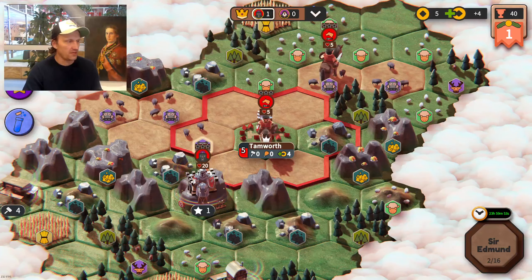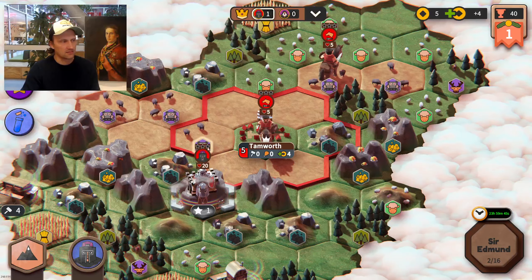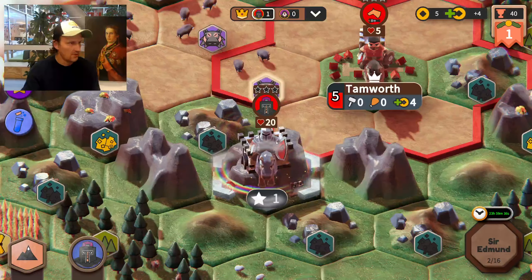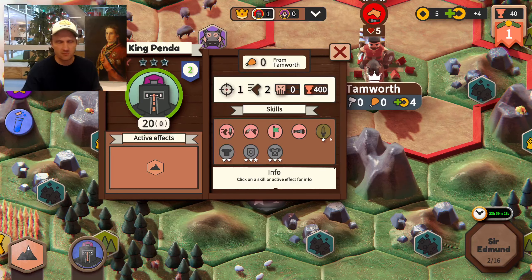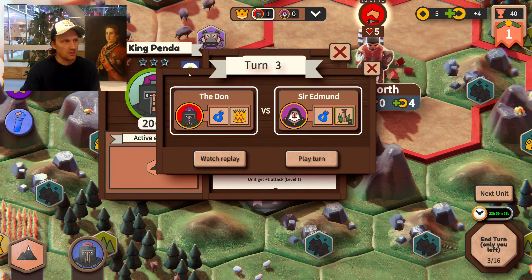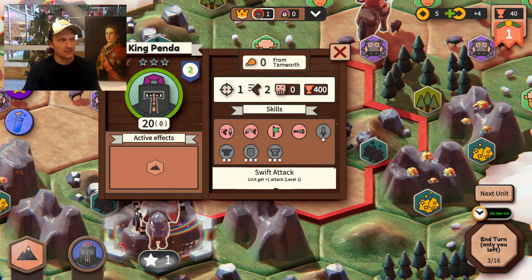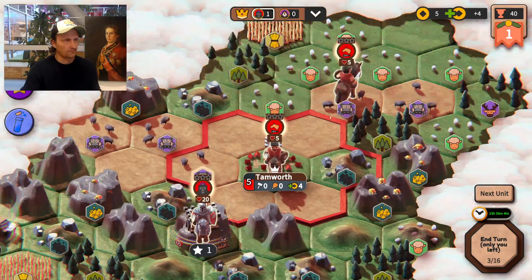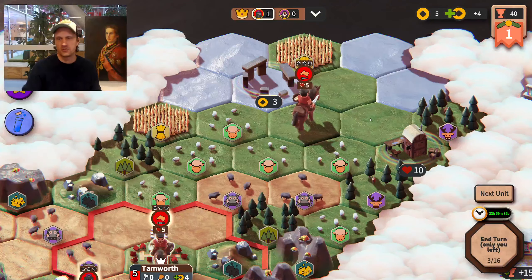Now let me explain the experience system. Each unit has different levels of experience — this unit has level zero, no stars as you can see. If I click unit information, I can see the effects of getting more experience. These are the attack values. If I get one more experience by going onto the mountain, I will have three in attack instead of two. That makes quite a big difference because we try to keep levels as low as possible. Having three in attack instead of two makes it possible to kill some units, and getting that early is even more valuable.